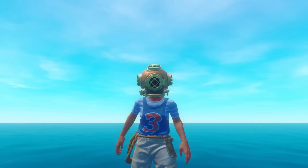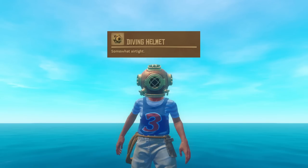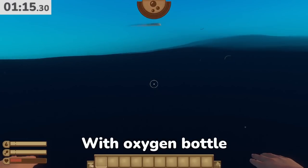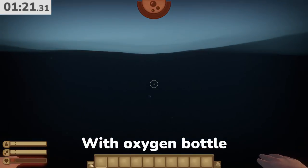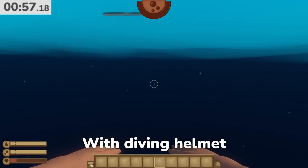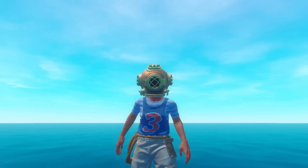One of the weirder myths I've been seeing is that the diving helmet hat you unlock from the trading posts makes you dive longer. This is probably due to the tooltip that says it's somewhat airtight, but let's test it. Without any diving equipment, it took me 1 minute and 2 seconds to drown with full health. With the oxygen bottle — the item actually intended to help you stay underwater longer — it took just under a minute and a half. With the diving helmet, it took almost exactly 1 minute and 2 seconds to drown, exactly matching the speed with no equipment. So obviously this myth is definitely busted.